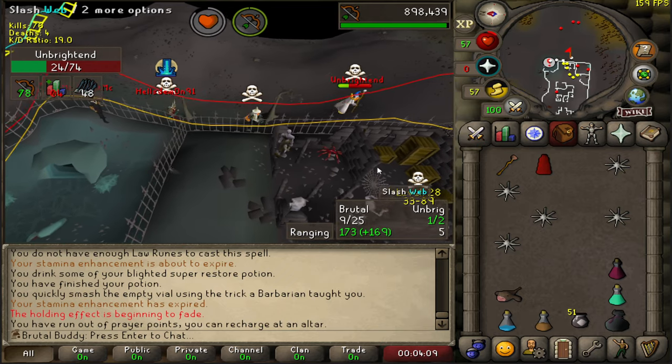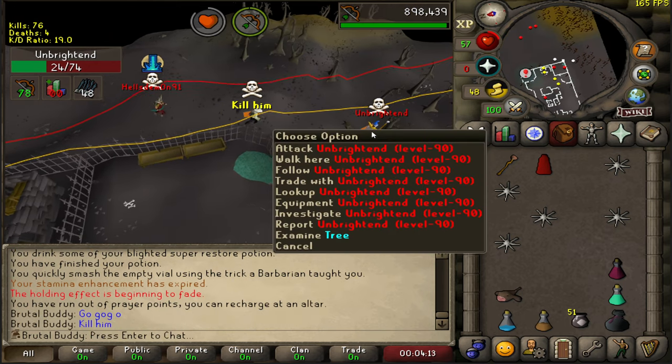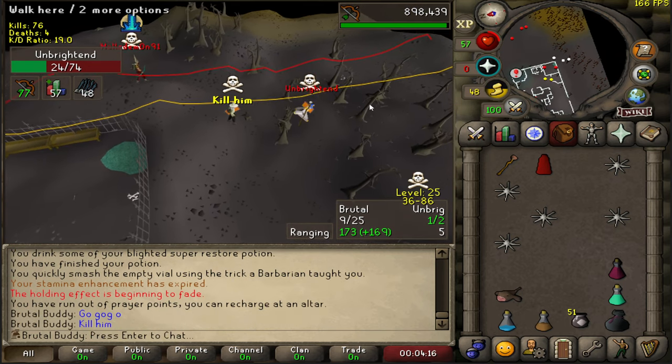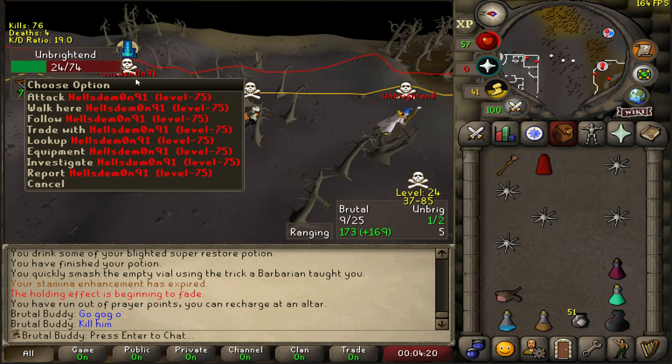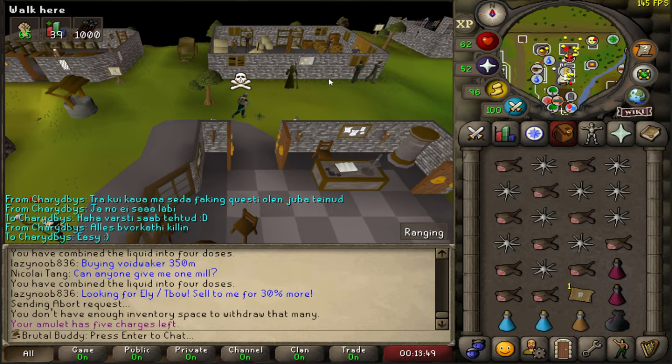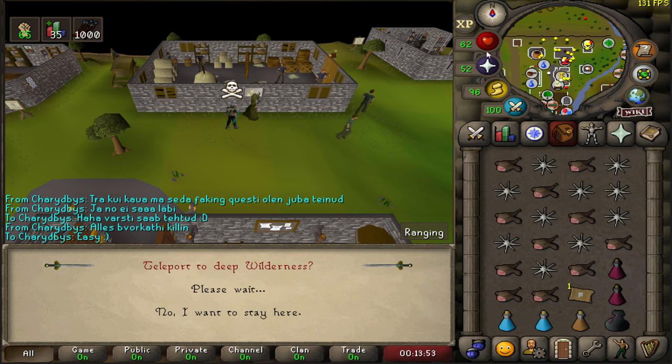Hellest demon, your turn now — take him, hellest demon. Kill him. He ran out of run energy as well. This guy would have been a nice kill. Let's get the PK skull and go to the revenant cave now.